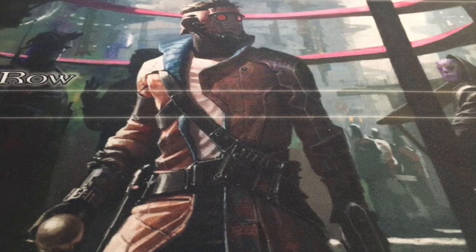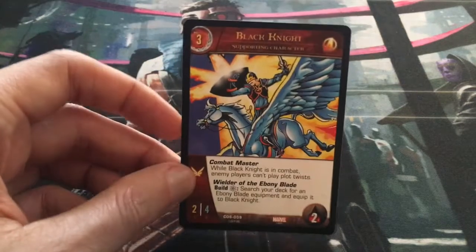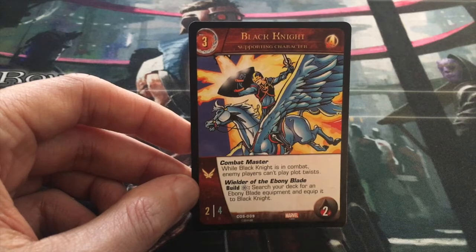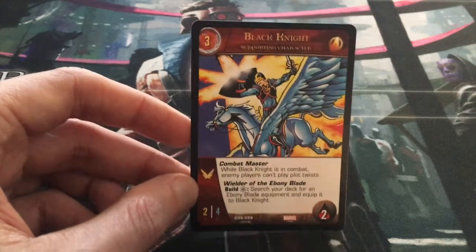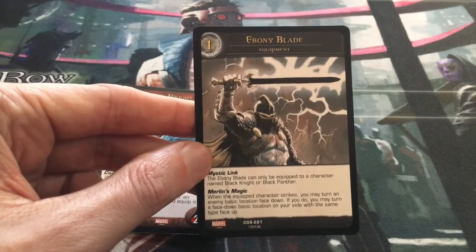So let's go back to the Ebony Blade — if Black Knight gets his Ebony Blade, how come Captain America doesn't get a shield? Well, it's because Black Knight doesn't have the Ebony Blade designed directly into him. He has the superpower Wielder of the Ebony Blade, where you can pay an energy to search through your deck for an Ebony Blade and equip it to Black Knight. So he doesn't come with it, but he has a way to search for it and then equip it.